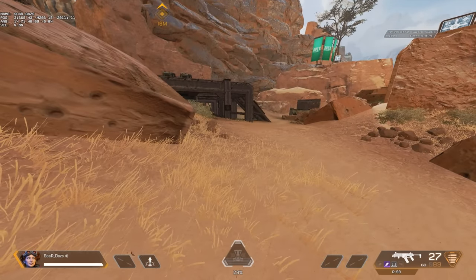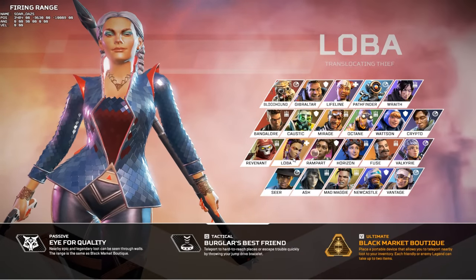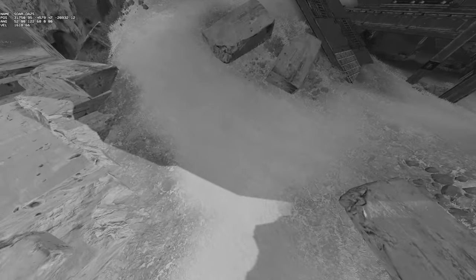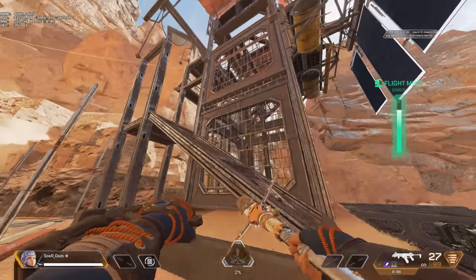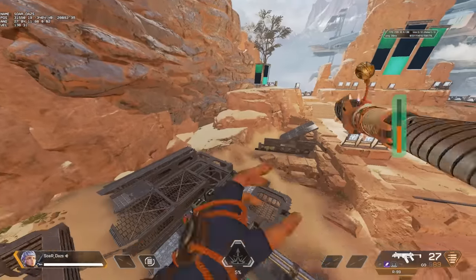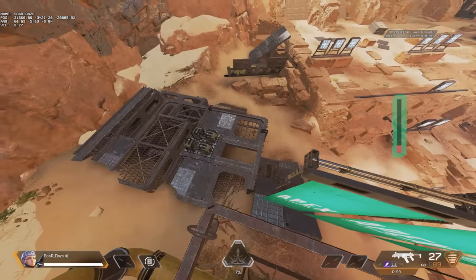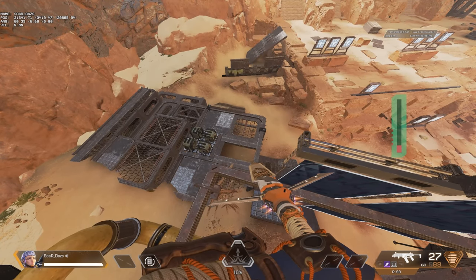While it may seem like one person is running away from their squad, off angle support creates pressure and openings. Even Loba or Vantage can technically fill that role as they take height. If you take off angle support early just to get on the ramps and create some damage, having that angle from above creates pressure on the opponents. When you have that angle support, it creates openings for the rest of your team to push.